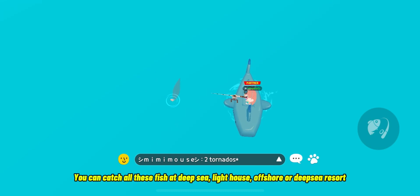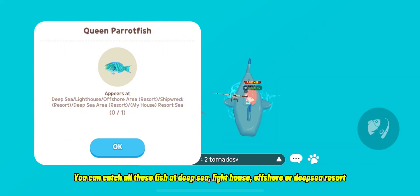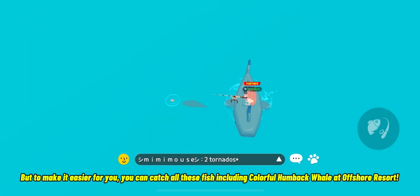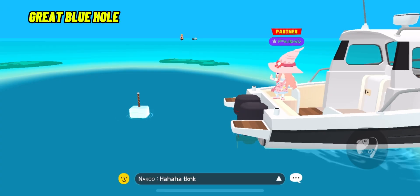Offshore Resorts. You can catch all these fish at Deep Sea, Lighthouse, Offshore or Deep Sea Resort. But to make it easier for you, you can catch all these fish including colorful humpback whale at Offshore Resort. Great Blue Hole.